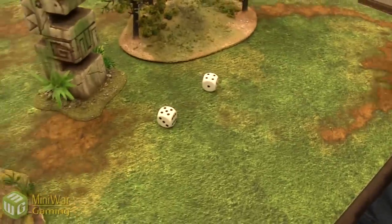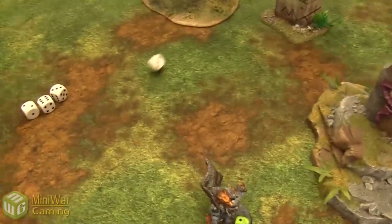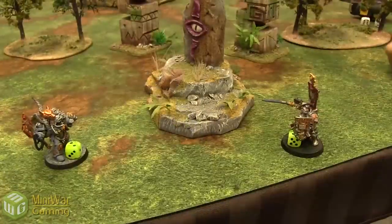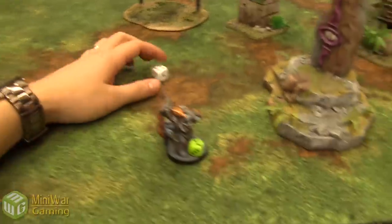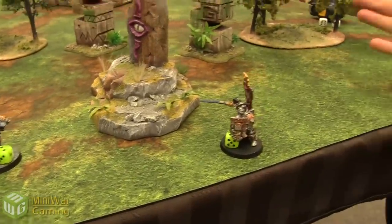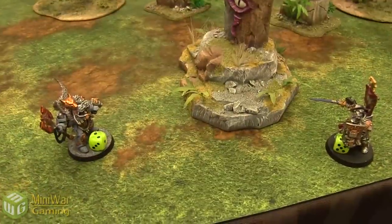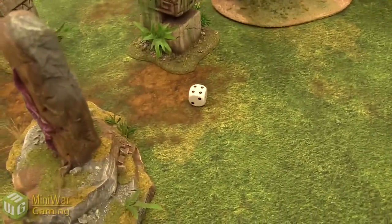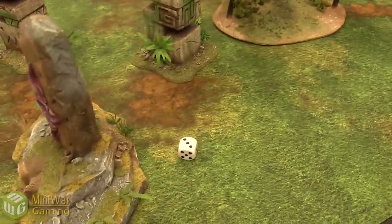Drago fires his Storm Bolter, hitting on 2s — 2 hits, wounding on 4s, 1 more wound. Logan saves on his 2+. Drago declares an Assault on Logan — 9 inches away. Logan fires Overwatch, getting nothing on the 6. Drago needs a 7 on the charge roll and fails. End of turn — Soulblaze check at 4+. The flame continues. Rolling D3 for hits: 2 hits, wounding on 4s — nothing goes through.